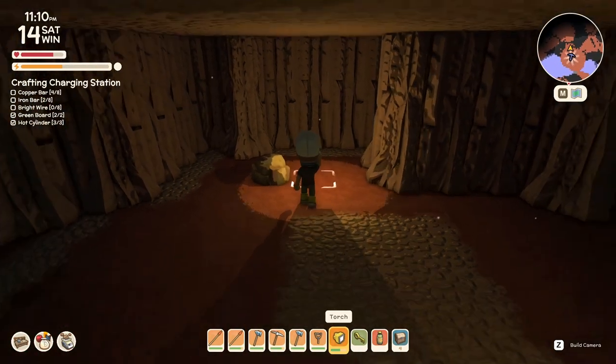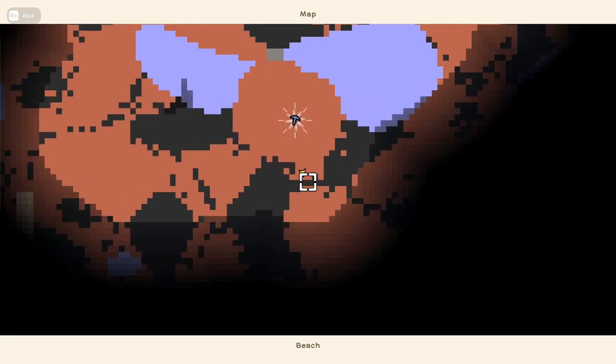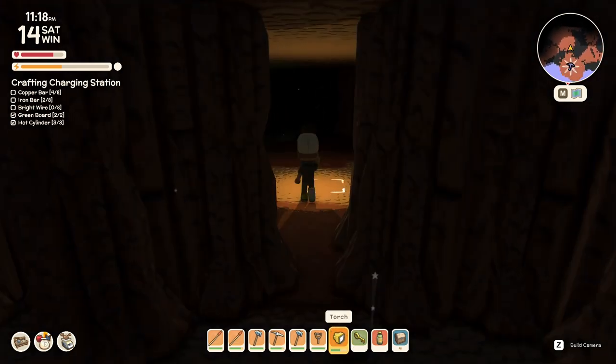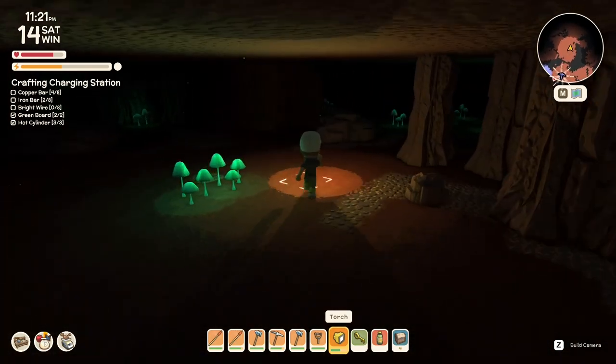Did you also know that in the mines, if you come across a situation where you're here on the map and want to get over there but there's a wall blocking you — did you know the walls in the mines are mineable? You can create your own paths just like that. You don't have to necessarily follow the paths that are already laid out in the mines for you.